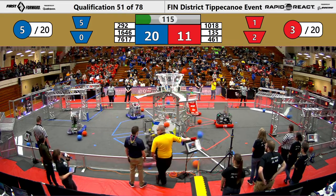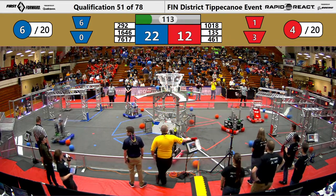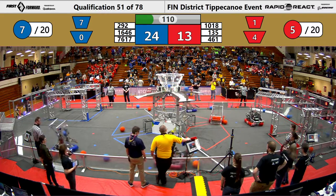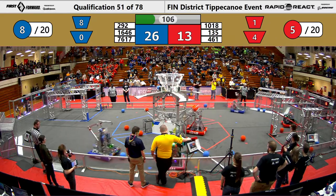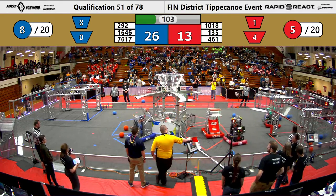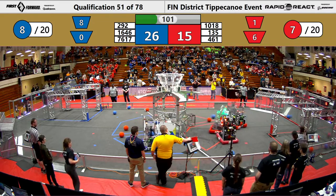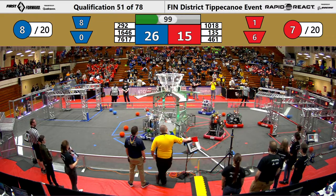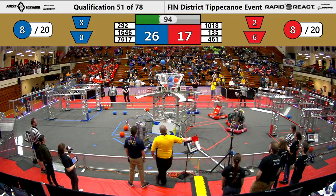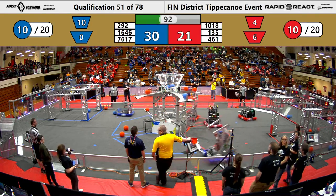Cargo from both Alliances has been shot into the upper hub. 10-18 sinks two in the lower hub for the Red Alliance, gaining them two points.